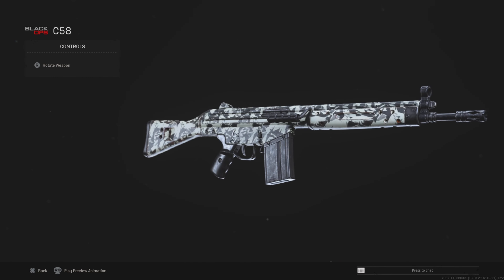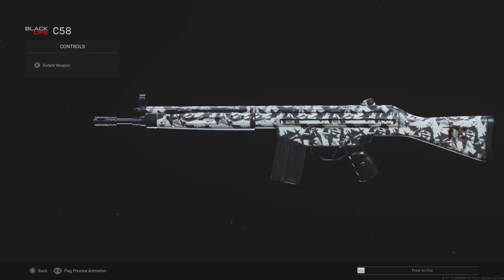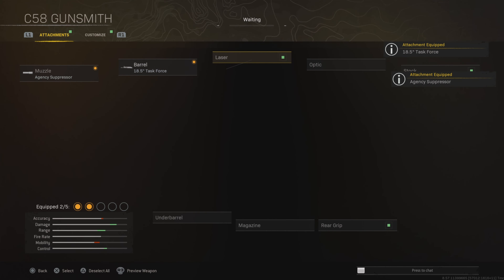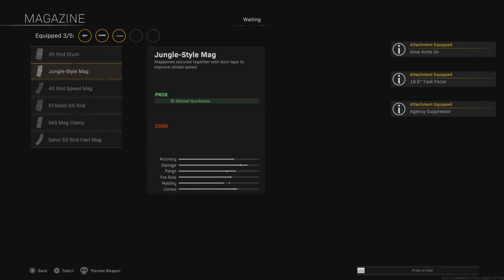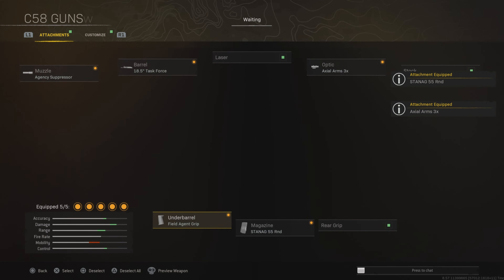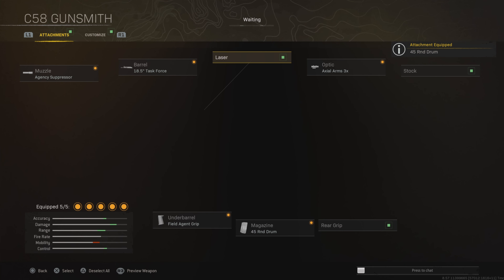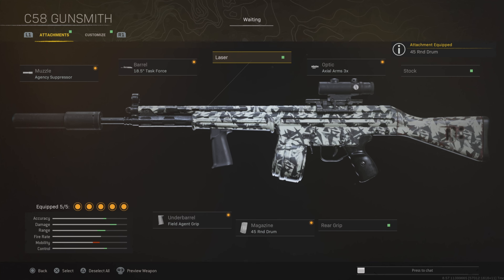The final weapon in this video is going to be the C58. Really really good at the moment, really really powerful — a little bit of recoil but it does hit like a truck. CS Suppressor, Task Force barrel, Axle 3x, 55 round magazine, and the Field Agent Grip. If you want more ADS you can stick on the 45 round magazine, just like all the other Cold War assault rifles. That is the full loadout and that is the end of the video. If you're new here make sure to subscribe, turn those notifications on, and drop a like. Thanks for watching — peace out.